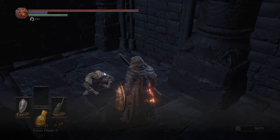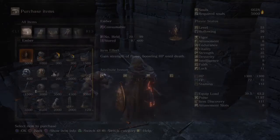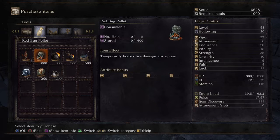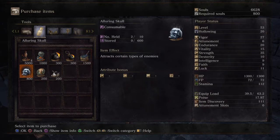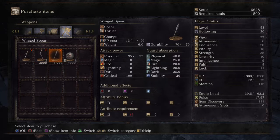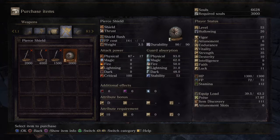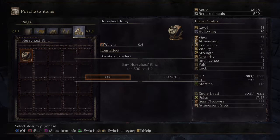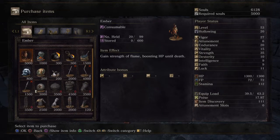Why does Patches sell embers for 5,000? That's basically double price. I never realized he sold them for 5,000. I'll go ahead and buy the Horsehoof Ring.